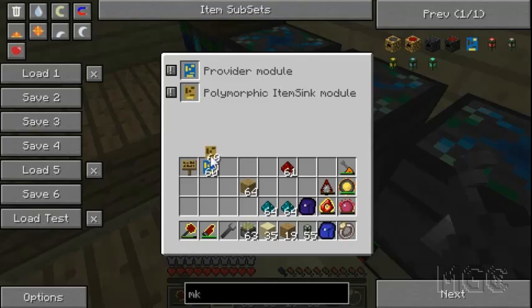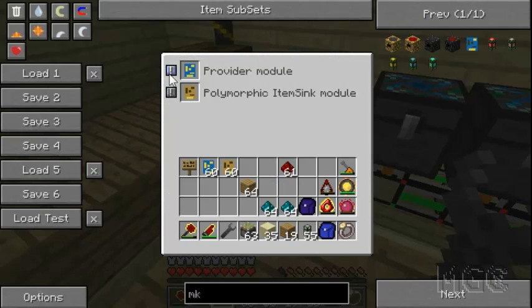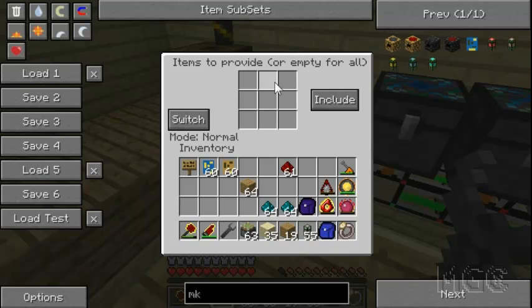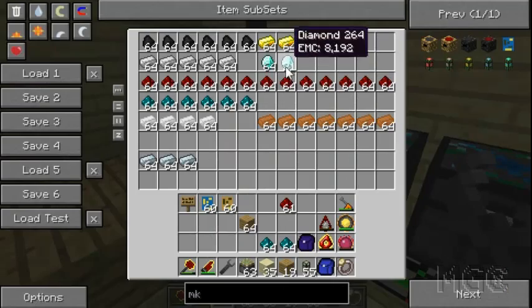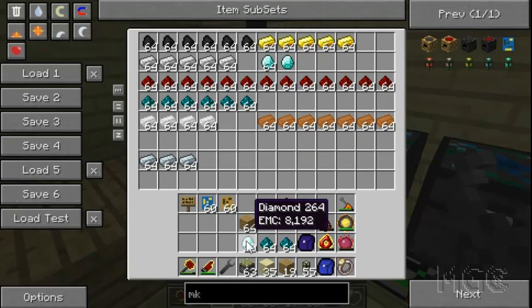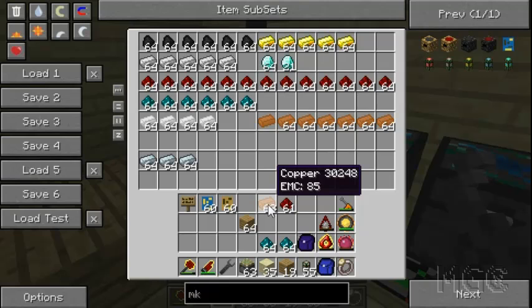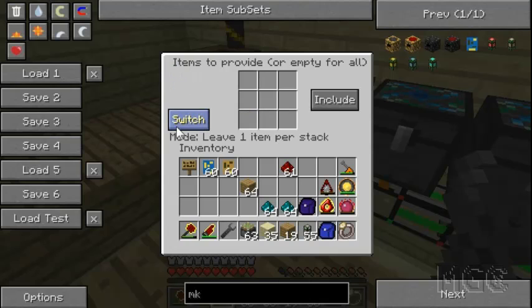The polymorphic item sync module tells the quick sort where each item belongs. So the pattern is: provider plus polymorphic in every chest pipe. The provider module has options — I like 'leave one item per stack' mode. This is especially useful when your crafting system uses up materials, because it always leaves one behind. That way when you shift-click items into your chest, everything stays organized in the right place.